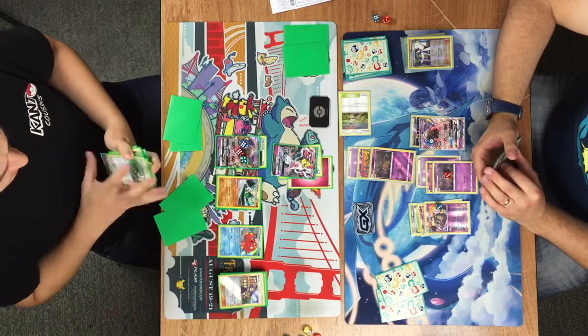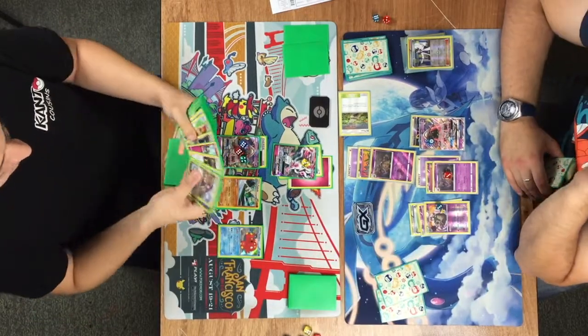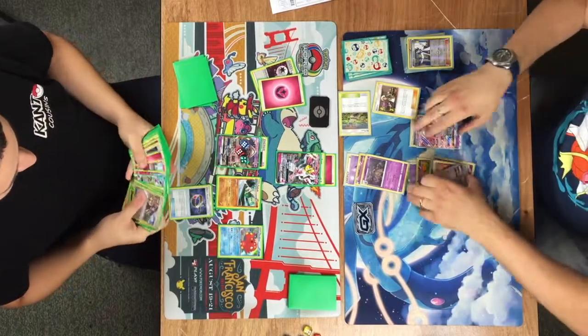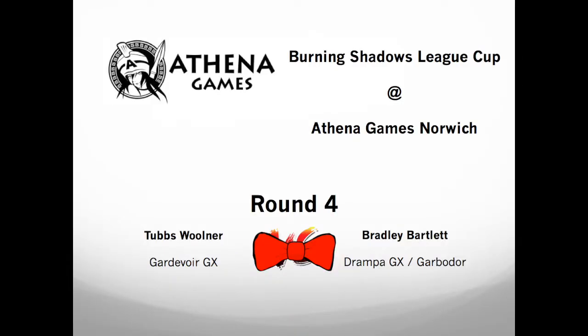If Bradley has a Guzma in hand, he wins game 2 and takes the set. Tubbs is not drawing as well as he has in his last 3 rounds. Bradley does have the Guzma for the win — retreats into the other Garbador and uses Trash Launch for the KO. And there you have it, ladies and gentlemen. An interesting, fun game. As mentioned, both players had already intentionally drawn — they're both going for a 3-0-2 record and securing themselves into top 8. Hopefully we'll get a more high-stakes game in the final round. Thanks for watching, hope you guys enjoyed. Peace.